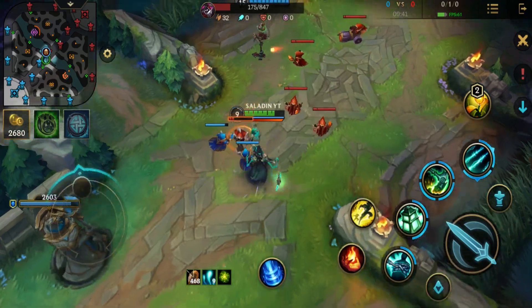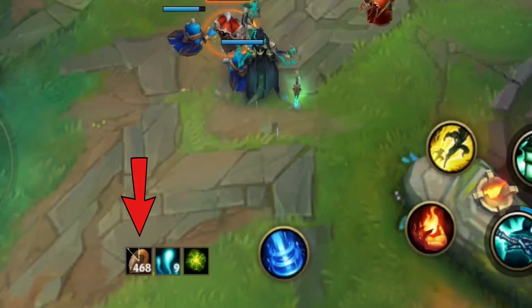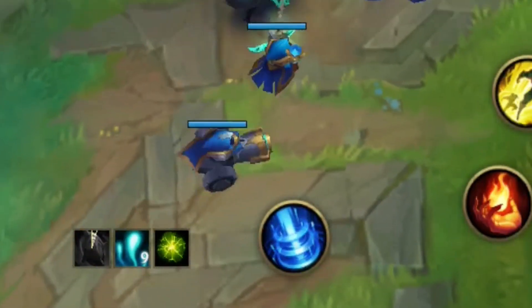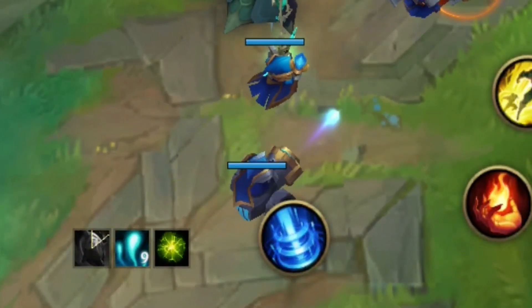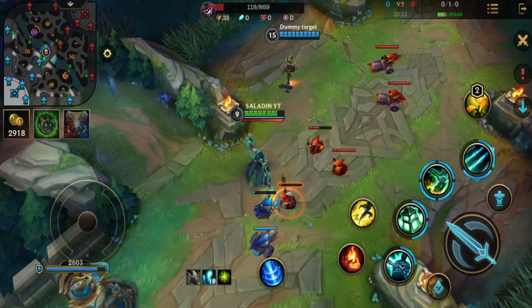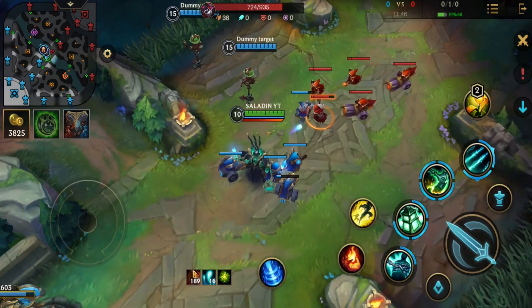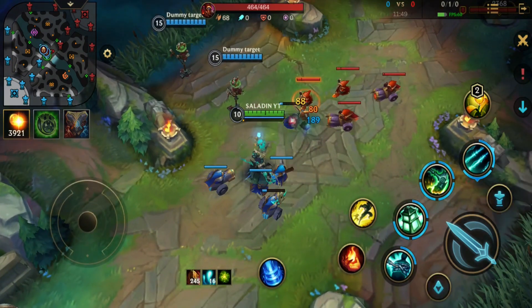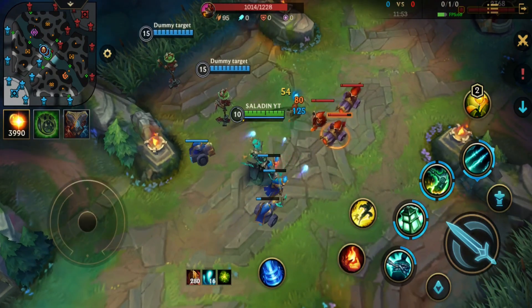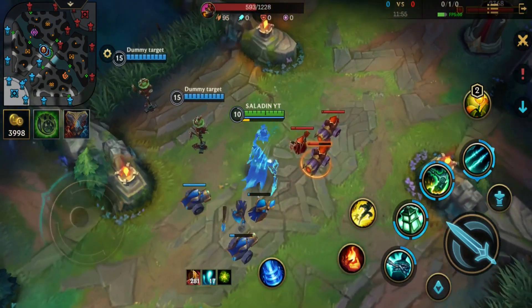63% of the gold you gain from last hitting a minion will accumulate toward your quest. Once you accumulate 500 gold, your item will be upgraded automatically into Targon's Buckler. You will also gain 100% gold from each minion your ally does not kill, and you earn 1 gold per 3 seconds. Note that the gold will be delivered to your closest ally — whichever ally is nearer to you will receive the gold.